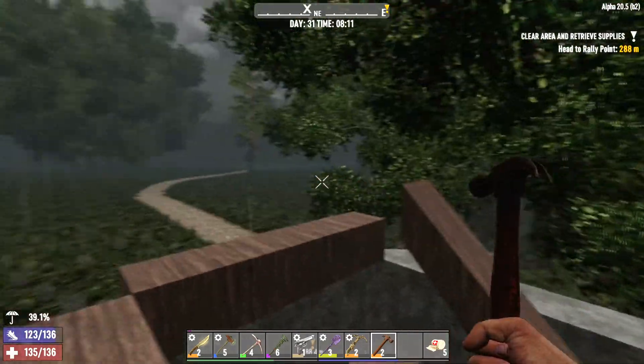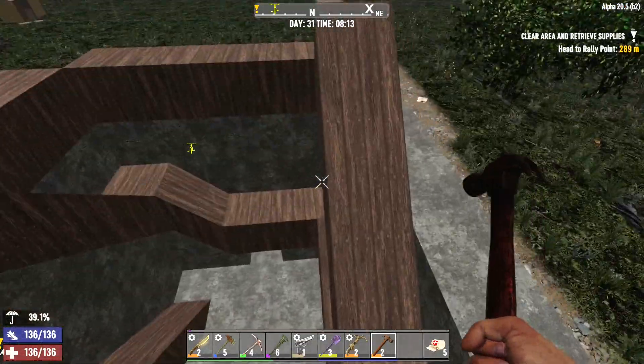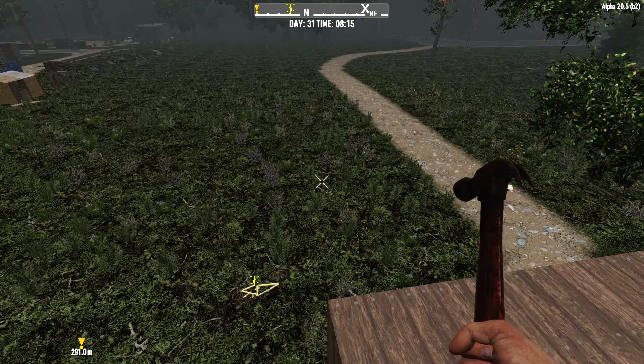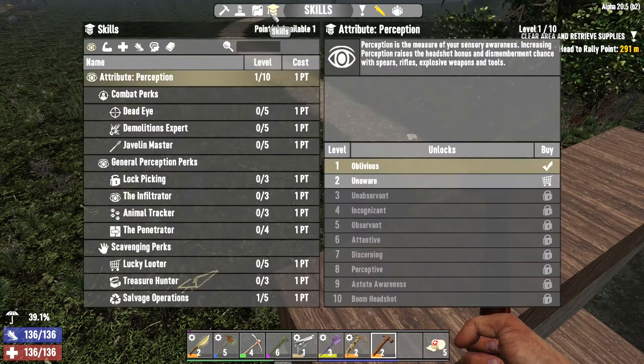We're going to have another layer of that here, and just a tiny smidgen above that is where we're going to be standing. I'm going to try to keep picking away at this so we can get closer and closer to finishing the horde base, and then I can do a little bit more fun stuff on camera.